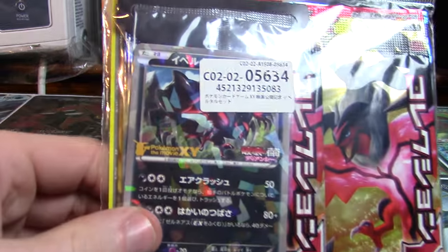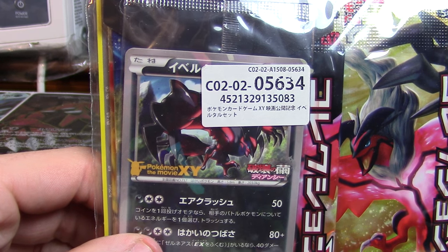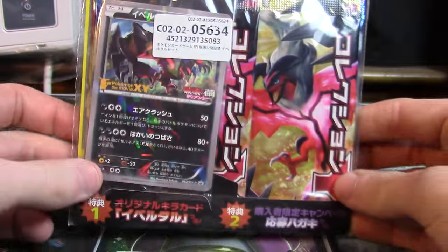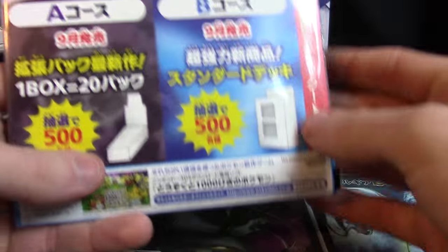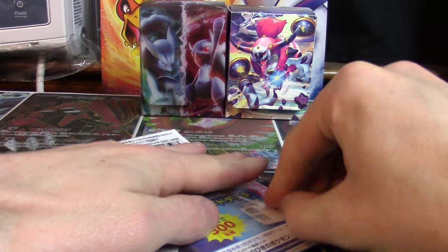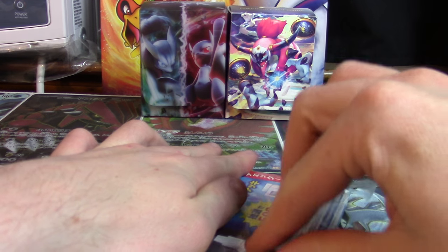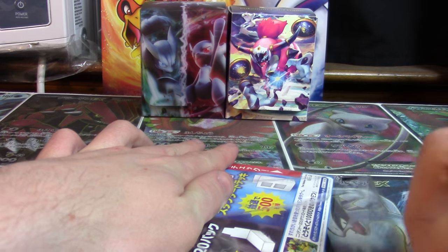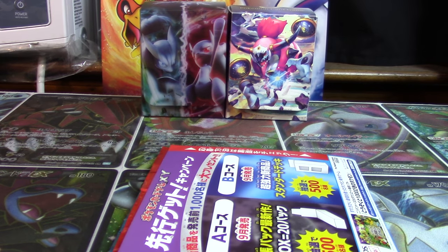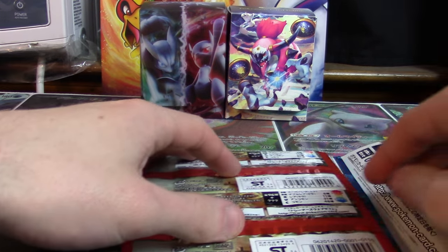You can kind of tell that Yveltal is behind this unsightly sticker that they placed on the front of it, but there's going to be another six booster packs in this opening so I'm very excited to bring this to you guys. If you're excited and really hoping that we get better pulls than we got out of the Xerneas pack, make sure to hit the like button down below — it's a great way to show your support, just a click of a button.